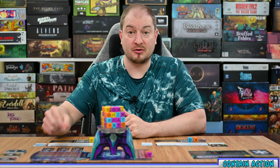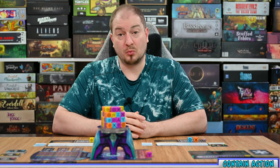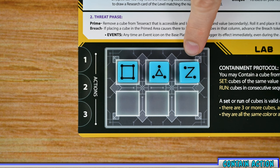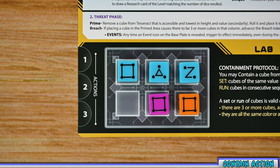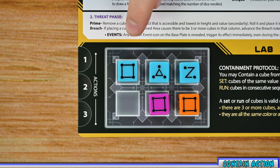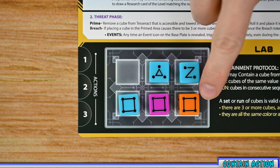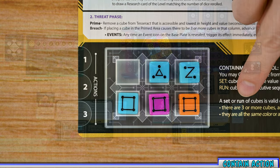The contain action is the most important action in the game. It allows you to take a die from your lab and place it in an open matching space in the containment area, bringing you one step closer to winning. To do this, you must have a valid set or run in your lab. A set is where all dice show the same number; a run is a consecutive sequence of numbers, for example four, three, two. For a set or run to be valid, you need three or more dice, and they must either all be the same color or all different colors. For example, three dice of the same color in consecutive sequence is a valid run; four fours of all different colors is a valid set.